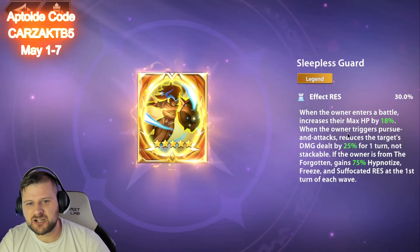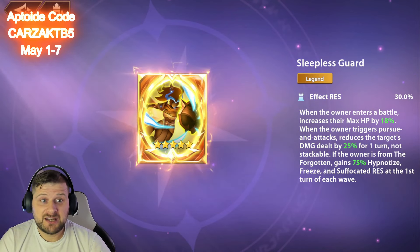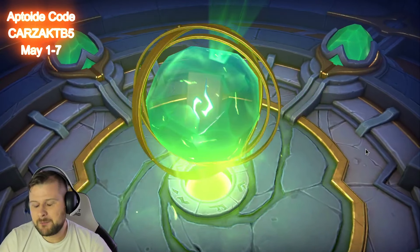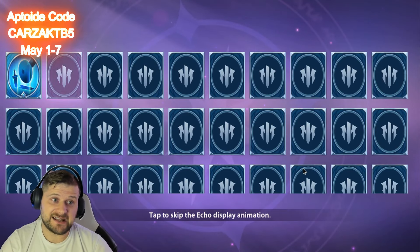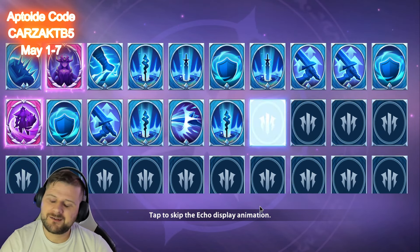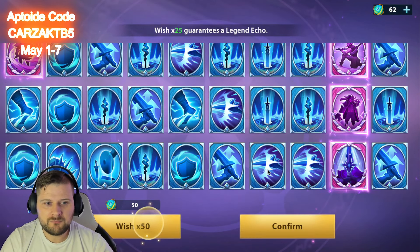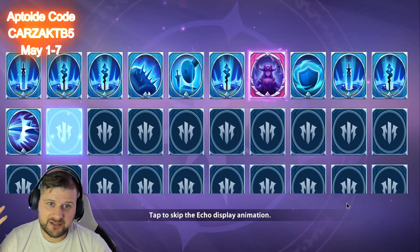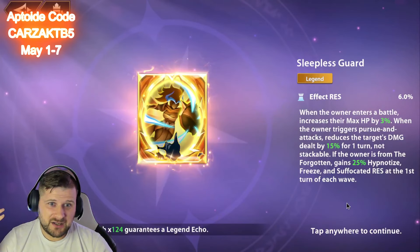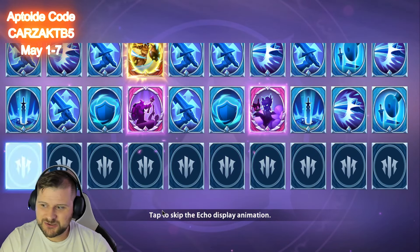You could throw this echo on another Forgotten hero for those gains, but it's really best on Adkins. The pursue-attack reducing the target's damage by 25% is going to be especially huge against bosses. Hopefully we can get it within this — we're 75 away from pity and it's a 50/50 chance on the echo summon. Let's do another 50. I would love to get two.